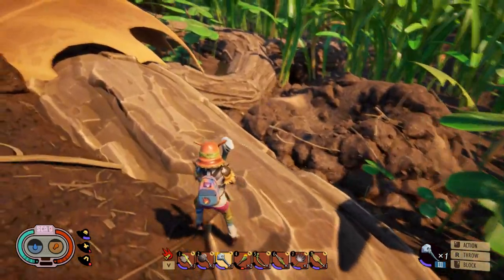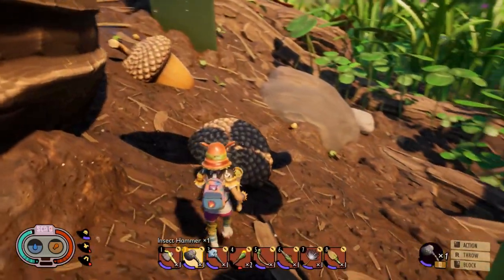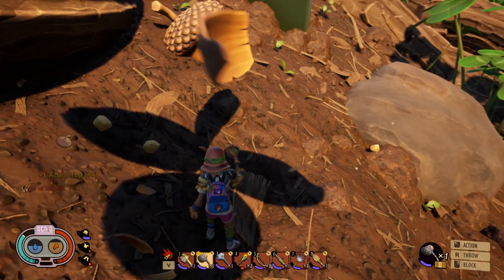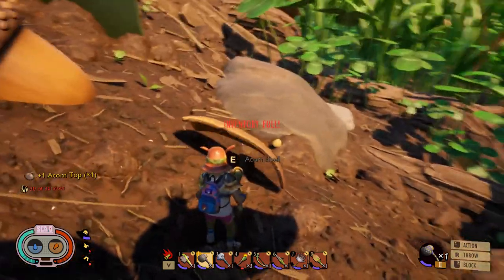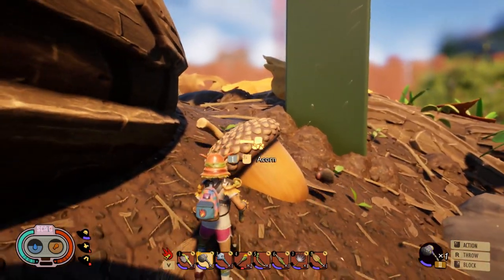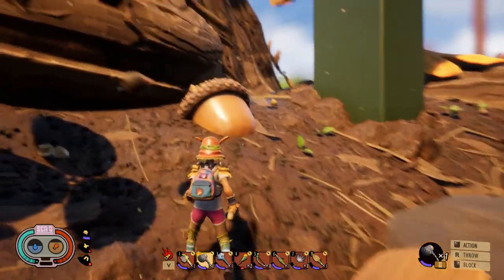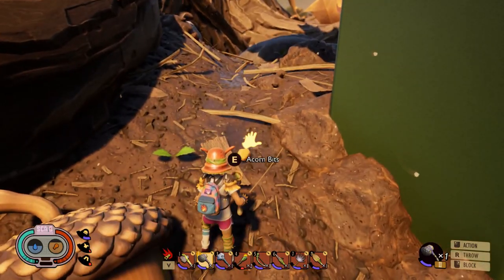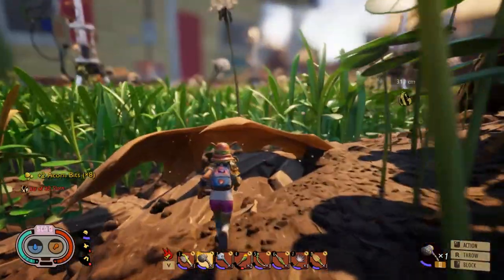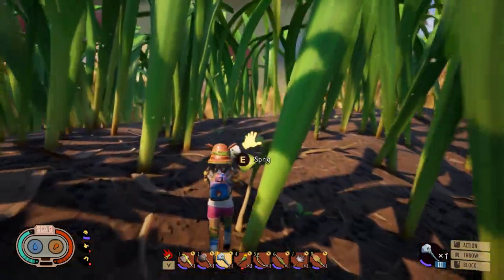In this area you can find acorn items — search for them. There are some annoying creatures here, they're kind of harmless. Switch to your hammer and hit them; some of the parts will fall down and you need to pick them up. You get the acorn shell, the cover, and acorn bits which you can also eat. Bring them back and scan them to unlock the shovel.